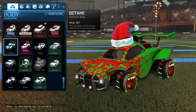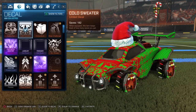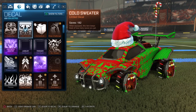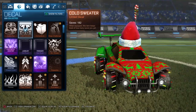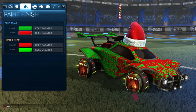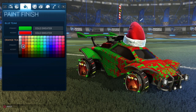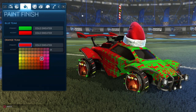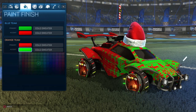Now, the cold sweater - it's the Octane, but the decal is the Cold Sweater. The Cold Sweater was introduced a while back. I'm sure you can still get it for a very cheap price. It's not that expensive, but this is the Christmas Cold Sweater. I really do like this decal a lot. So the colors are obviously green primary and red accent, and then it switches up the colors, which you can't even notice on the car. So we have primary and accent as green.